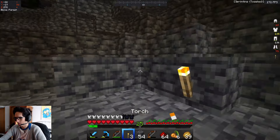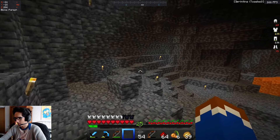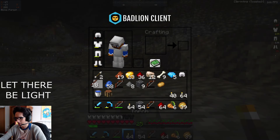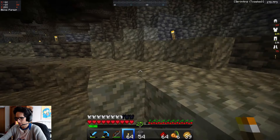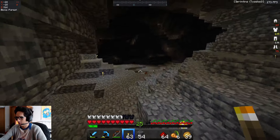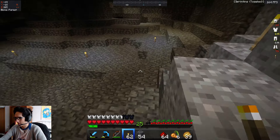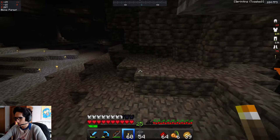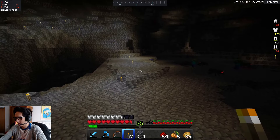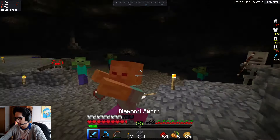Okay, so the area we're going to explore — there are a couple things on my list we need to be collecting. Let me make some torches real quick, I'm gonna need all of them. I've fought a lot of skeletons so I'm collecting a lot of bows. But over here in this area is exactly what I'm talking about — this general region we are going to explore because there's some lava and we need to get some obsidian.